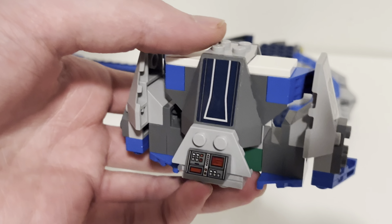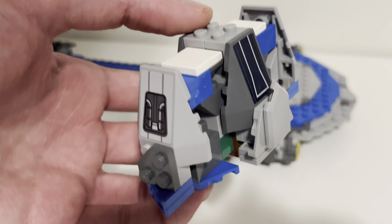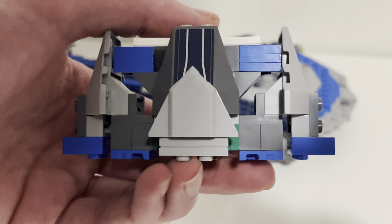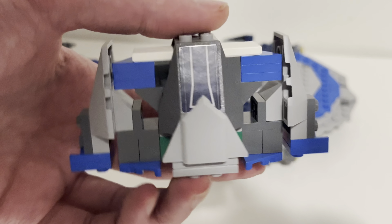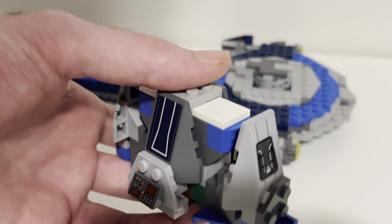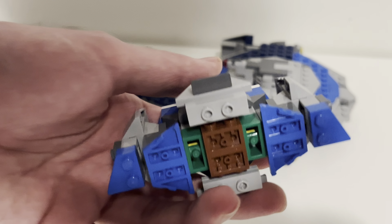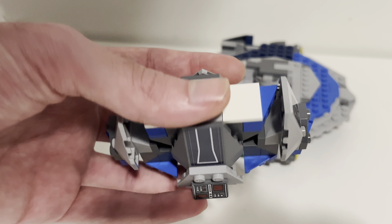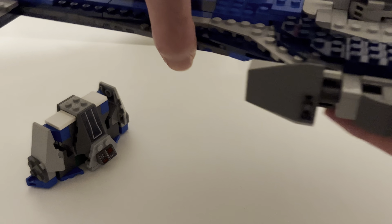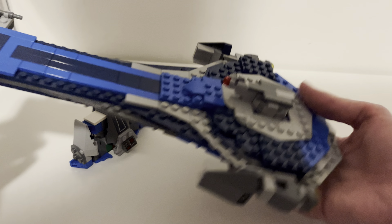Here is the stand — it's got a control panel down there. It's a bit of a weird contraption to be honest, but it does the job: it holds the ship up and doesn't look terrible. It's just a bunch of slanted pieces around a pillar — not the greatest thing ever, but it does its job and it looks nice for what it is.